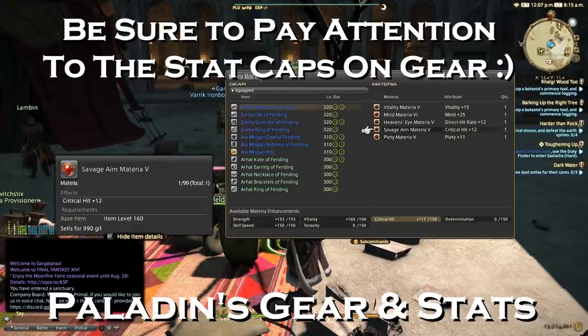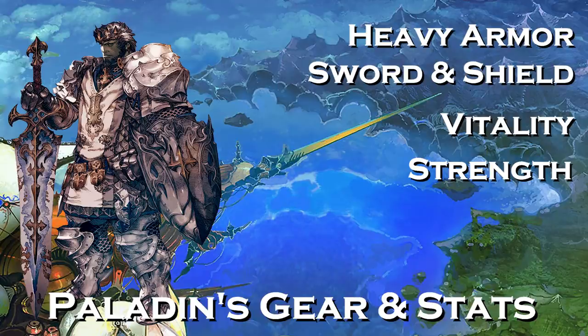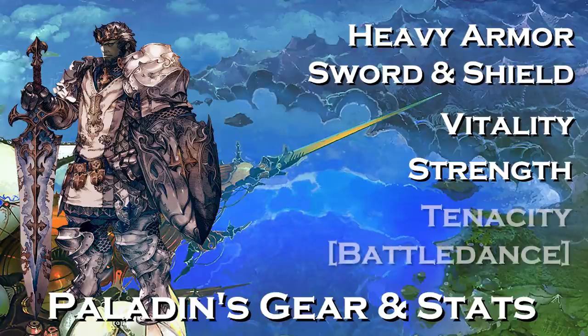Other important stats include Determination or Critical Hit. A stat that's hugely important for the tank is Tenacity. This is going to increase both your attack and your defense. It cannot be stressed enough how awesome this stat is. This stat was introduced with Stormblood, kind of replacing the parry stat, and we're all the better for it.